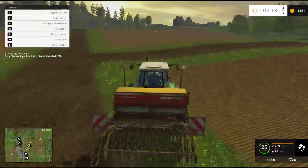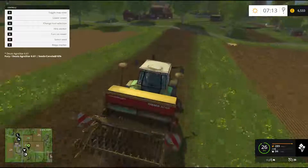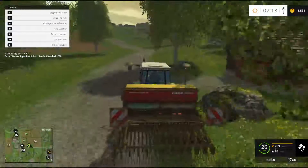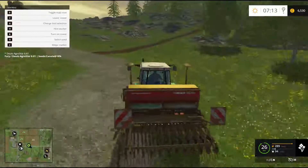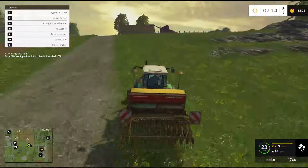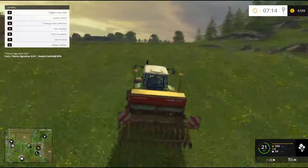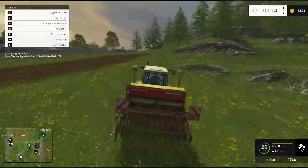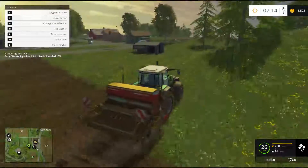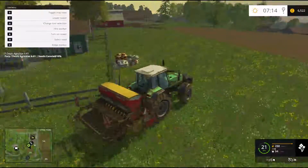One of the mods I'm using is placeable stuff — placeable seeds, placeable fertilizer tank, floodlights. When it gets dark, farming with just the vehicle lights doesn't quite give you the light you need. So I went and looked on the Farming Simulator website — which will be linked in the description below, that's where I get all my mods from. I went and had a look and found quite a few good little mods, so I thought why not go get them.